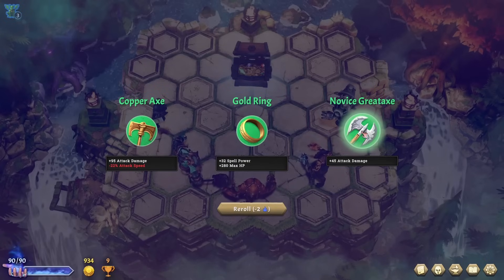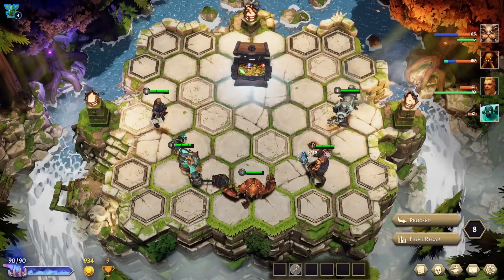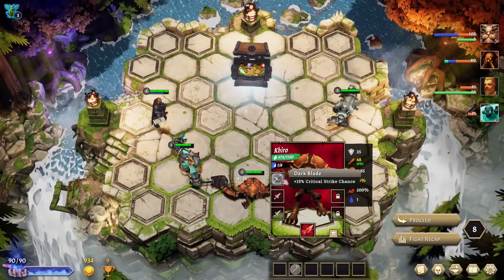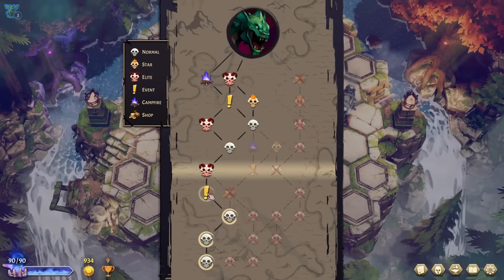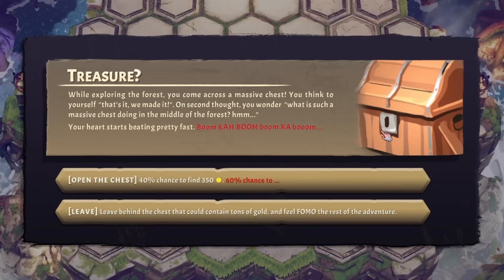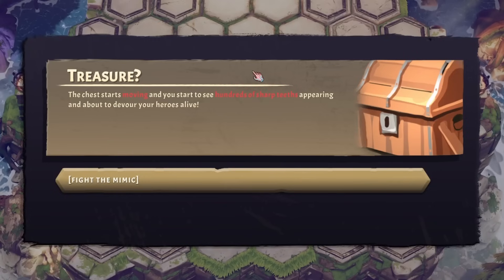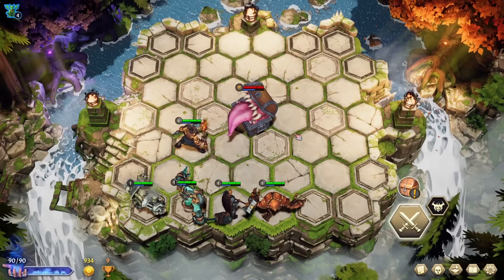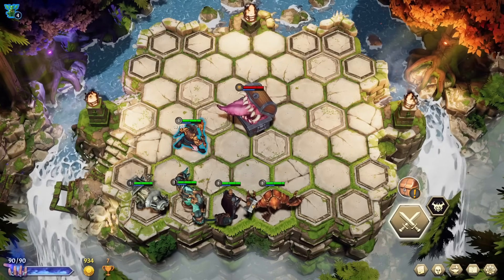A novice great axe for even more damage, and some more critical strike chance — we distribute those among the team. We proceed to an event: a chest. What's inside? A chance to find treasure or chance to something? Let's take the mystery option. Hundreds of sharp teeth — it's a mimic, and it's nasty looking. Before we go into this fight, let's use some trophy points and level up our heroes manually so they get some extra perks.